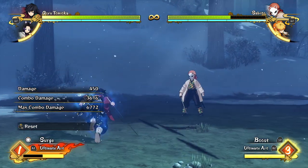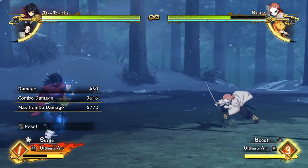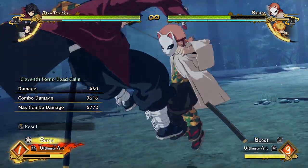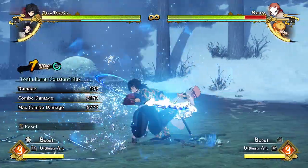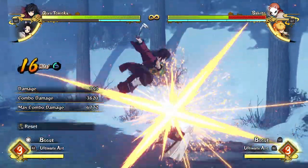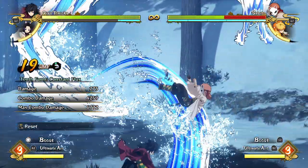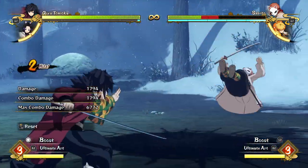That's about it for Giyu though, he is a very simple character. Obviously if you do get a blue combo you can get a little bit more, but that's a little bit annoying to show because I have to make the AI hit me. You can do a few attacks, you can even do some flashy stuff with your constant flux here because you've got a lot more time to do it. And then after it you can go for a reset and get really big chunky damage.